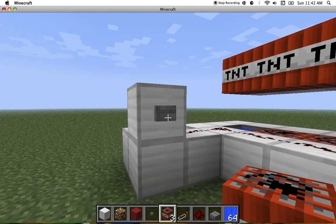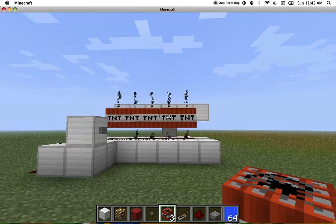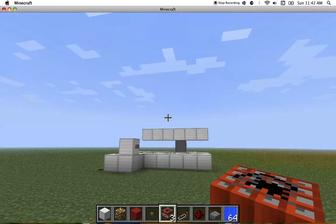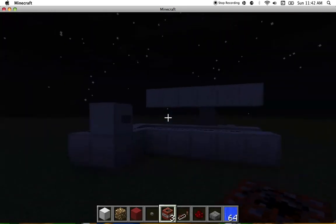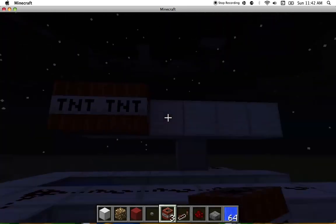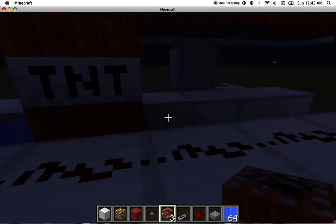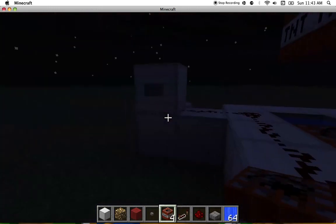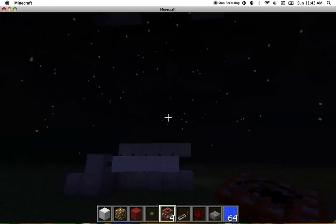Okay, here we go — ready, set, go! You can't do this in survival otherwise it will blow you up. There we go. So now I'm just going to set it to night time to see what it looks like. At the moment I'm placing TNT in the thing. I'm going to press the button and move back, and it'll make a beautiful explosion.